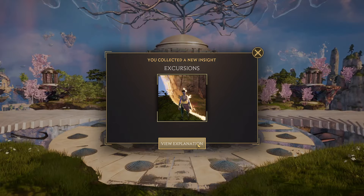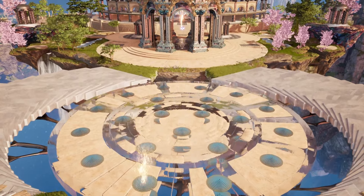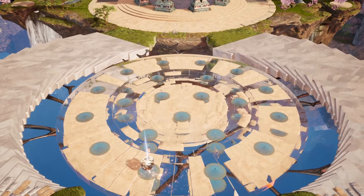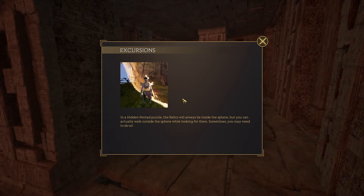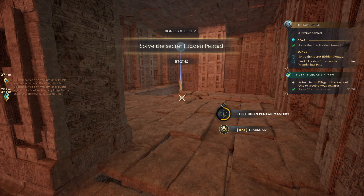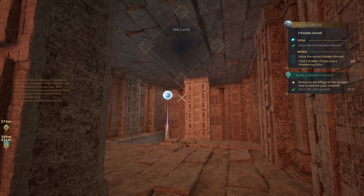A Mirabilis! Hooray! Stuff is happening, but hold on - that did something. In a hidden Pentad puzzle, the relics always lie inside the sphere, but you can walk outside the sphere while looking for them, and sometimes you may need to do so. Yes, fair enough. Thank you.